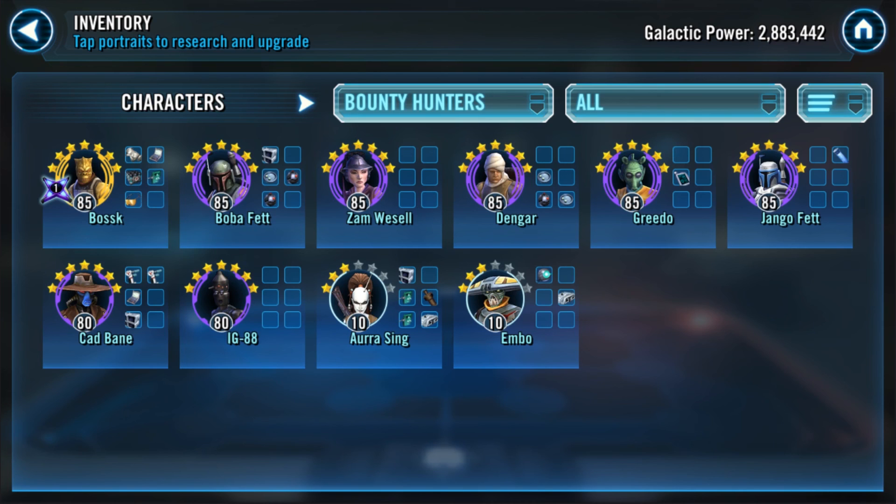General Grievous's droids team is really powerful — with the Metalloid Monstrosity zeta on Grievous, he self-destructs and basically kills the opposing team with an insane AoE wipe. All those resilient teams that regenerate health and protection are the teams you want on defense. Eventually you'll start adjusting — some people have moved Bossk's Bounty Hunter teams to offense. A lot of people use Bounty Hunters to kill Darth Revan teams: send in a sacrificial squad to drain Darth Revan's specials, then go back in with overpowered Bounty Hunters.